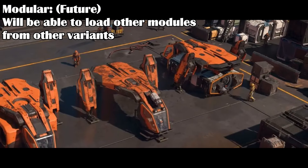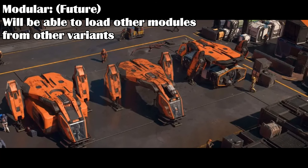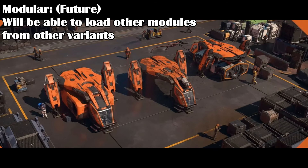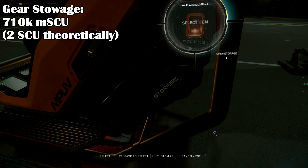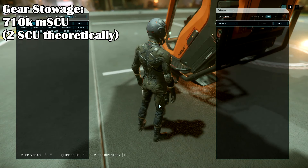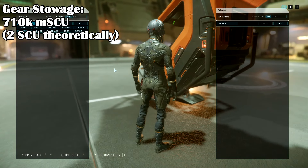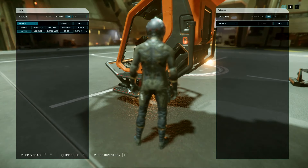In the future, you will be able to load the other variant modules on the ship, such as the internal cargo box for the Argo MPUV 1C or the passenger container of the 1P. There is even going to be a search and rescue variant in the future too — at least, that's what it sounds like. There is pilot gear stowage of 710k microSU, accessible from outside the cockpit on the port side. Theoretically it should be able to carry up to 2 SCU of stowage, but the game only showed 710k space in the inventory — so maybe that's a bug or the documentation is wrong.